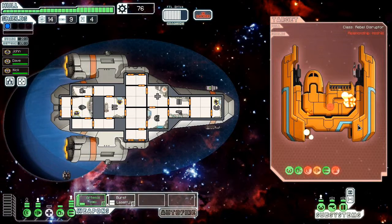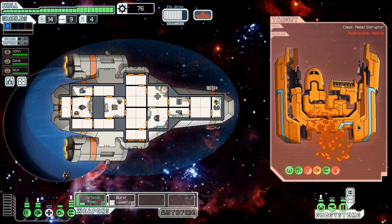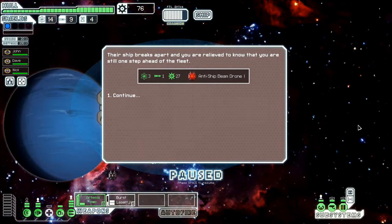If you destroy the drone control, their drones become inactive. If they get the drone control repaired, then they just wake up again.